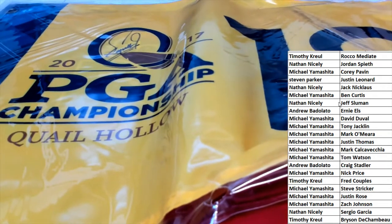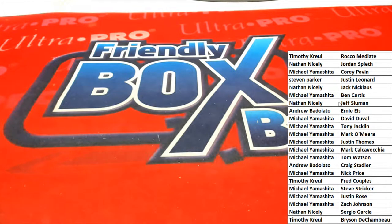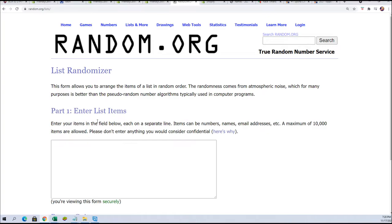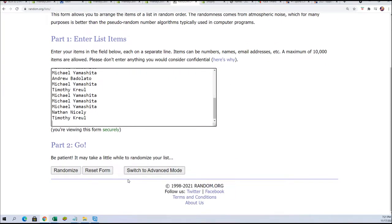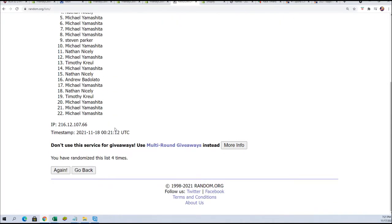All right, let's do a big random. We have the top two — the pin flag is gonna be number one, the golf ball number two. Seven times through the randomizer, seven times through. These have been designated with numbers now: pin flag number one, golf ball number two. Seven times, seven times. Good luck everyone in the break — lucky number seven.